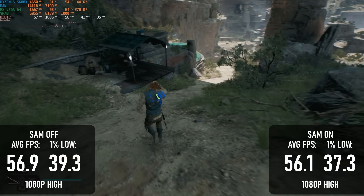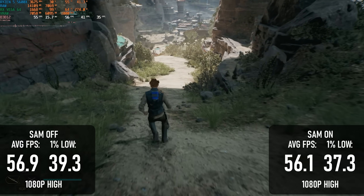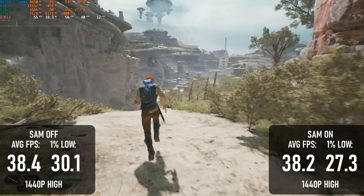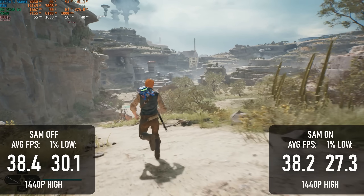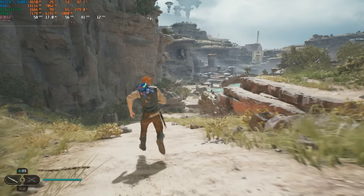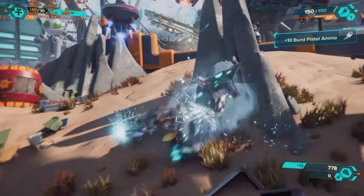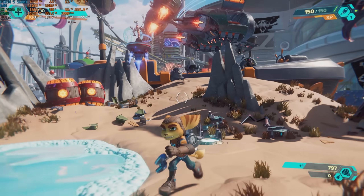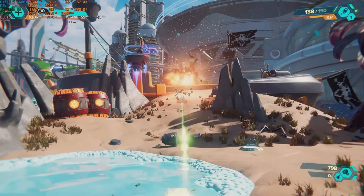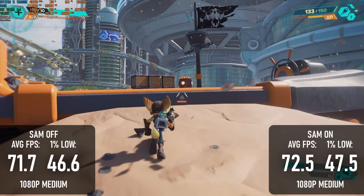This isn't looking too hopeful. Jedi Survivor's performance actually suffers slightly from the addition of SAM, if only by a very small margin. This is more noticeable at 1440, where the SAM run saw slightly more stutter than the non-SAM run. Ratchet and Clank can be a bit rough on older hardware, and 1080 Medium is the sweet spot for the Vega 64. Whatever makes this game so demanding, SAM isn't going to make the difference — there's barely a single frame between the two.